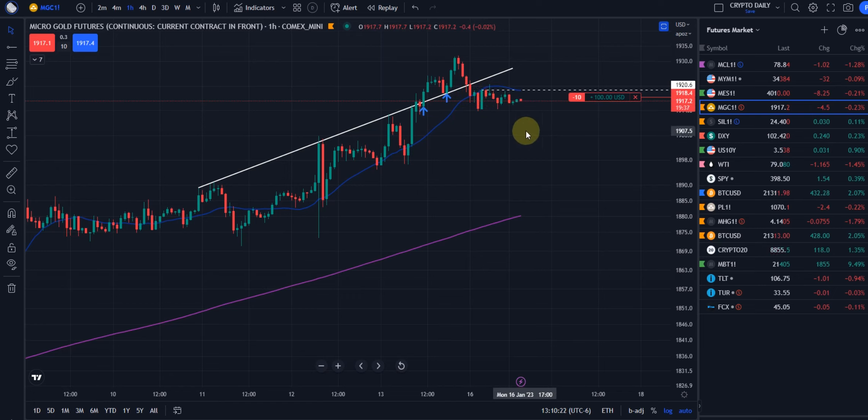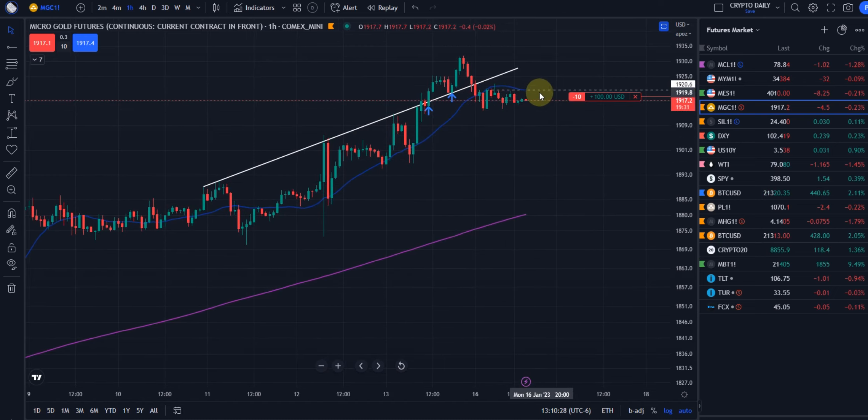We came back and broke it again, but this time we've been under it. The first thing we do in this situation is put our stop loss up — that little white dash line there. Everything is inside bar right now; we haven't had a breakout on the fifth candle yet. This is an hourly chart.